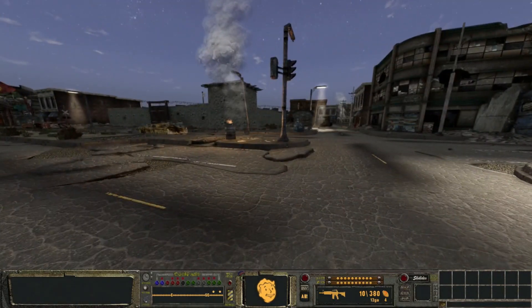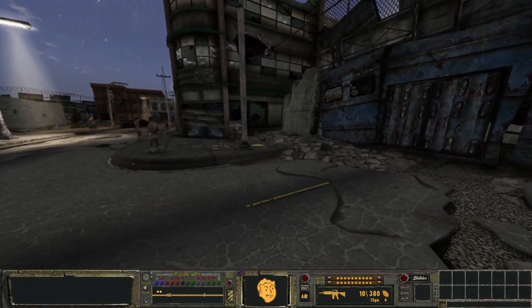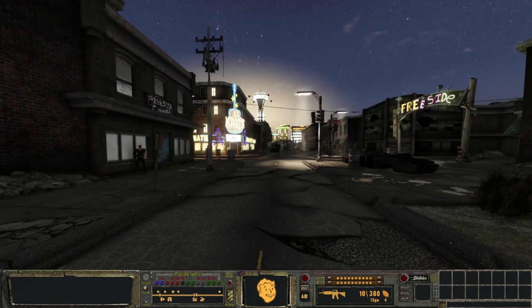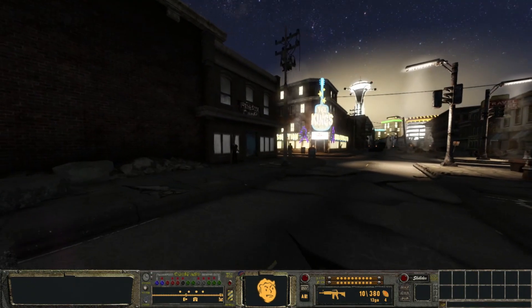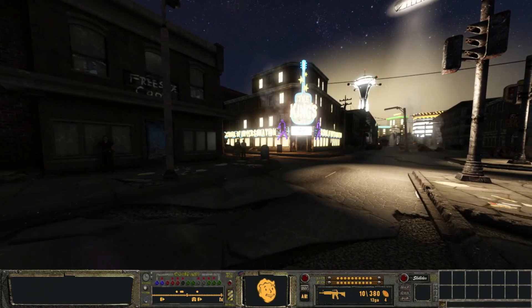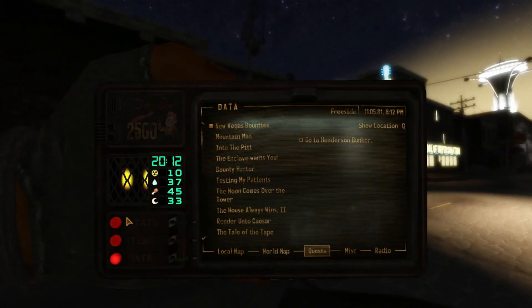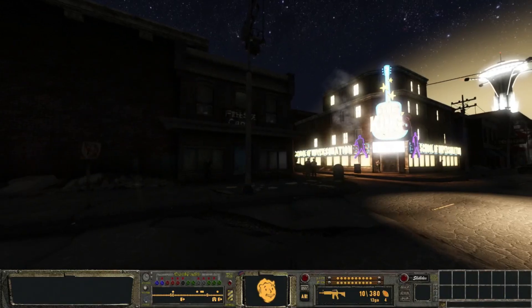Alright, we're going back. We're not even allowed to sell people - only at Mick and Ralph's. Freeside co-op, here we are. We are liked by the NCR.